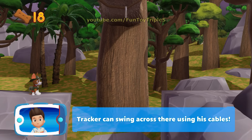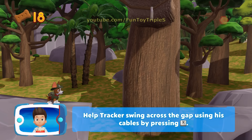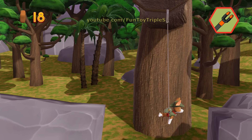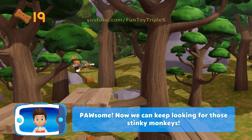Tracker can swing across there using his cables. Help Tracker swing across the gap. Pawsome! Now we can keep looking for those stinky monkeys.